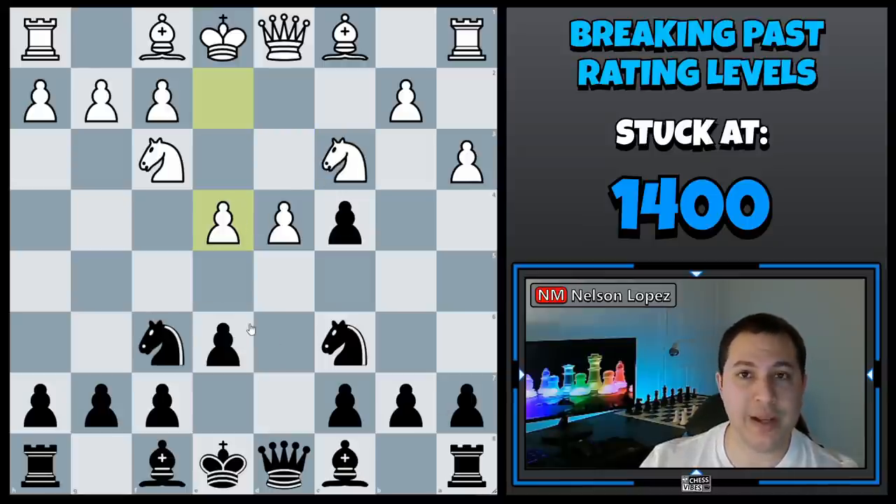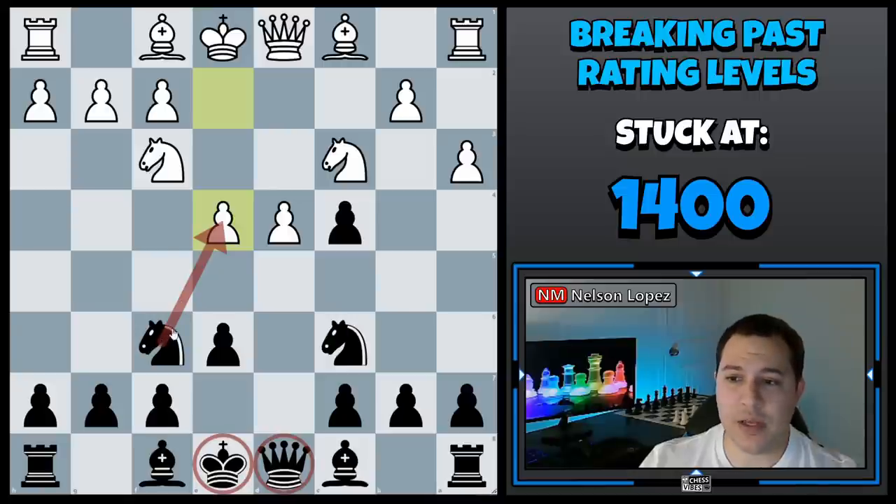Blunder check: once you're ready to make your move, before you move it, stop and ask yourself four things. Number one, is my king going to be in danger if I do this? Number two, is my queen going to be in danger? And number three, is the piece that I'm moving going to be in danger? Well, in this case, it's going to just get captured by the knight.